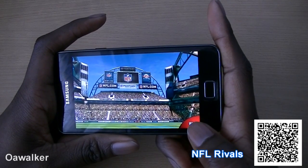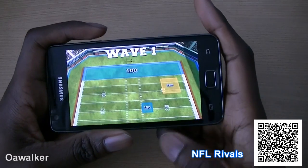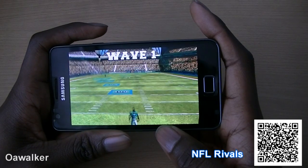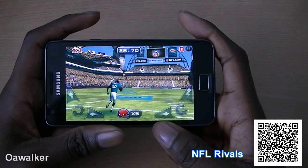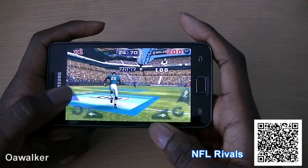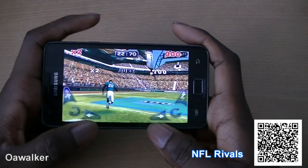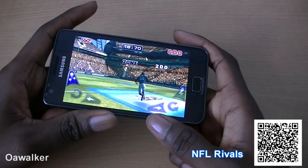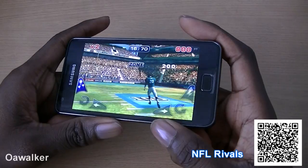The next application we're taking a look at is NFL Rivals, a really fun American football game. You have a character and you use the accelerometer to move them left and right. You can do little tricks to try and avoid other players, and you just have to try and get the ball to the end of the zone.